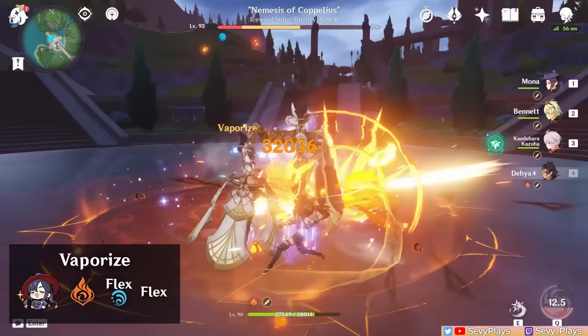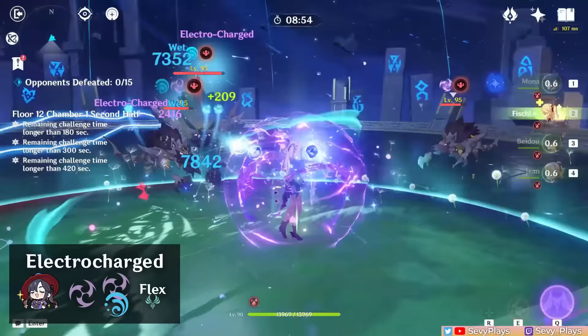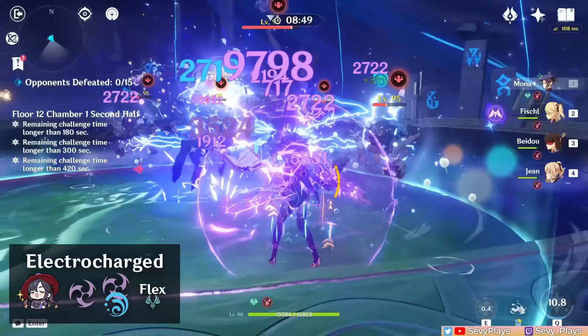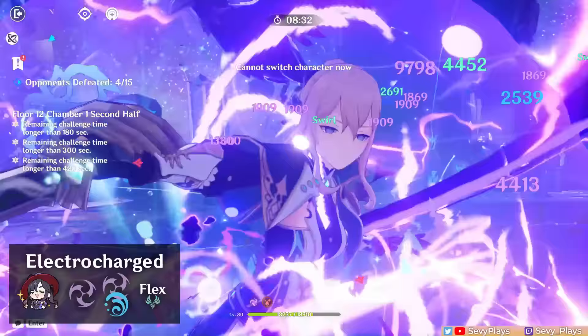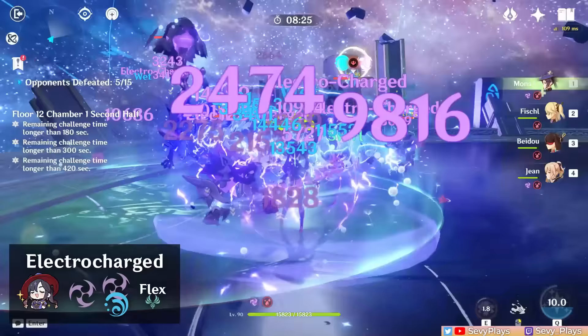Mona can also drive electro-charge or taser teams, since her auto attack hydro application allows her to consistently enable electro-charge while driving electro teammate abilities. She would be paired with off-field electro units like Fischl, Beidou, or Yae, with a flex slot typically filled by an Anemo unit to shred both hydro and electro elemental resistance. Taser teams are quite straightforward to play since you don't need to worry much about the order of elemental application, and if using an Anemo unit, it's easier to double swirl hydro and electro since electro-charge allows both auras to co-exist on the enemy.